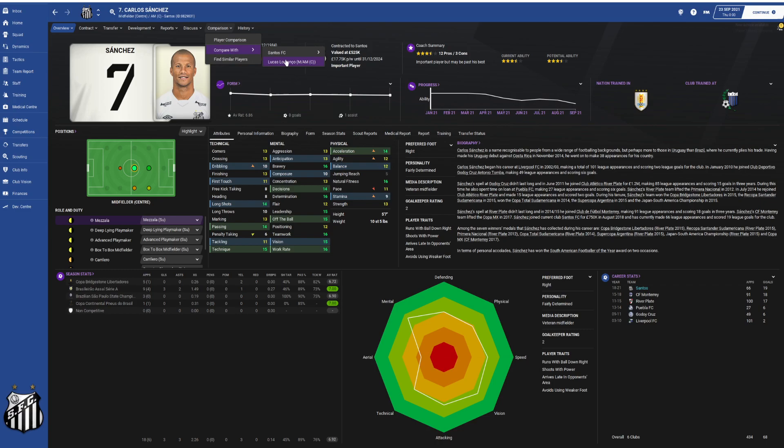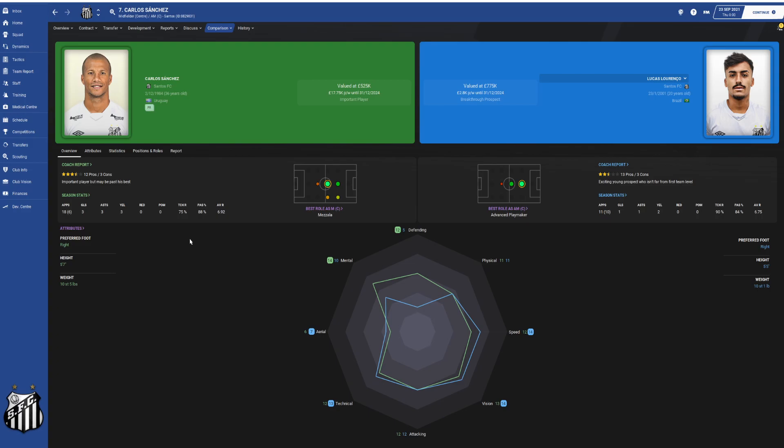You can see they've both got similar player radars. Actually Lorenzo is quicker, he's got better vision, similar sort of attacking score, he's got better technique, and believe it or not he's also better in the air - probably those old legs don't want to get up for Sanchez. So Lorenzo has all the attributes you would expect and is actually in a better place than our current Metzala to perform within that role.